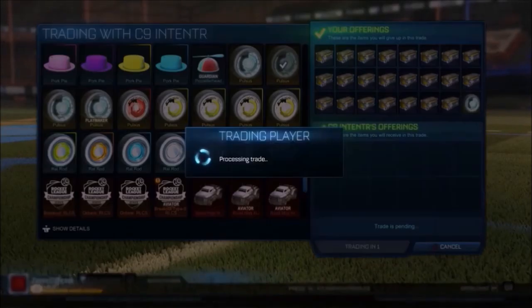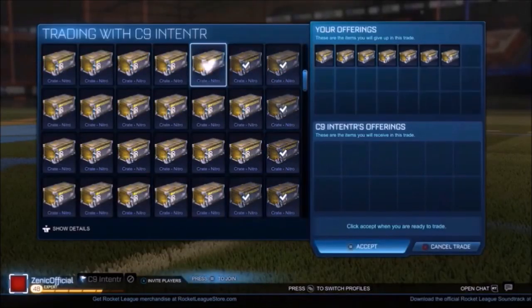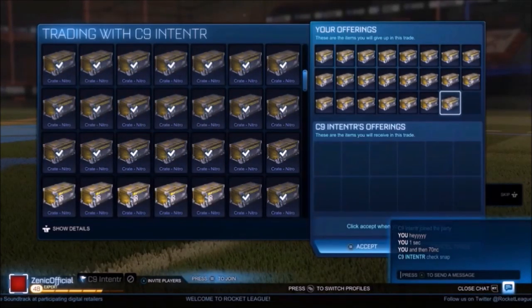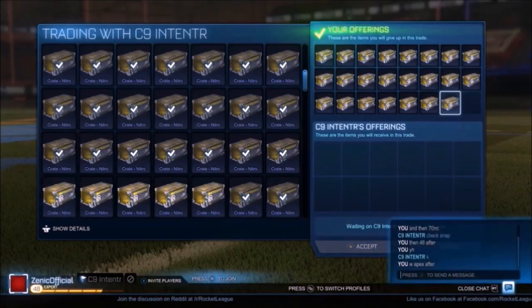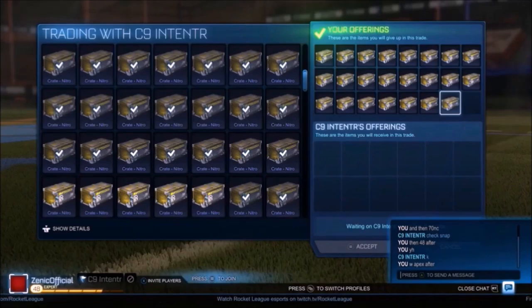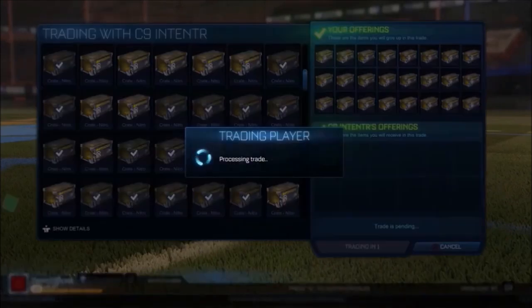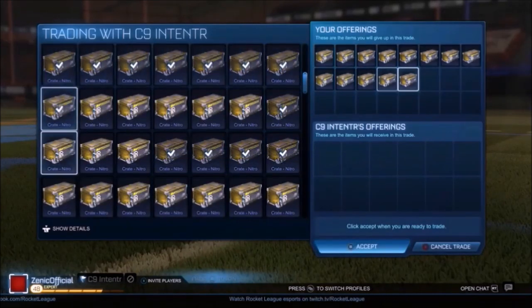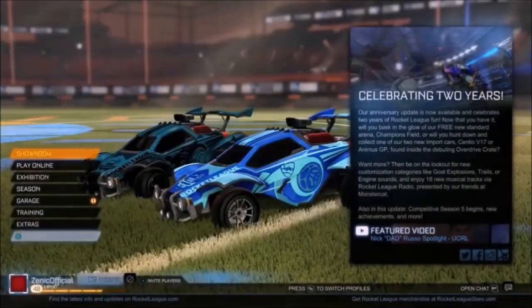This is going to be where we grab ourselves the Apex. We do 24 Nitros — and keep in mind, this is where Nitro crates were worth an absolute ton. This is the Draco crate era. I think at this point I had like 5k subs and didn't really have that much recognition, so I did like half a middleman job — gave him half the crates first and got the rest afterwards. That makes 72, and we get the Apex. I think it was 96 crates total, and bang — got them.